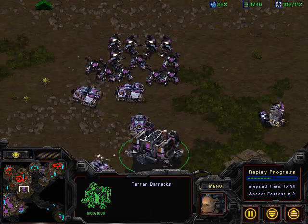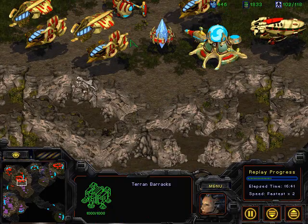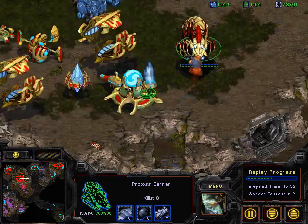Alright, so here I go. I am sieging and I am going to place myself very close to the edge and just shell him from underneath. You will see my scan go. And then protect my tanks with the goliaths.